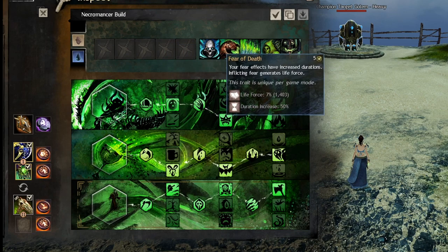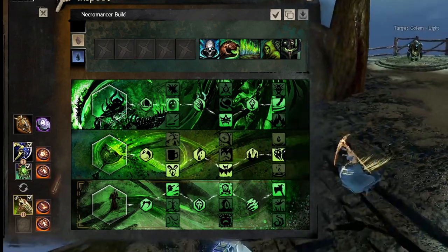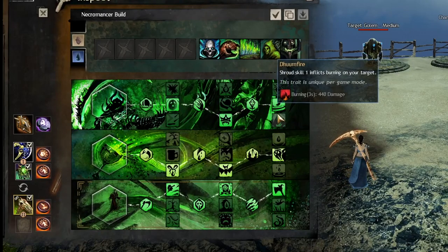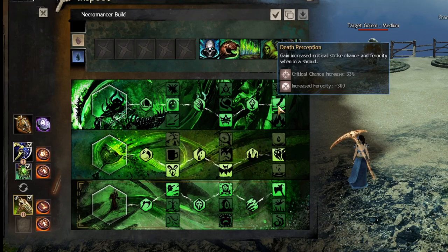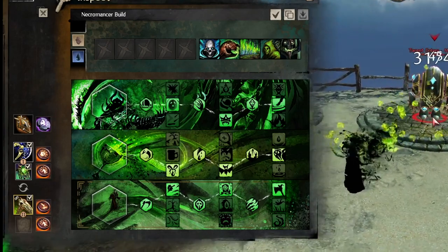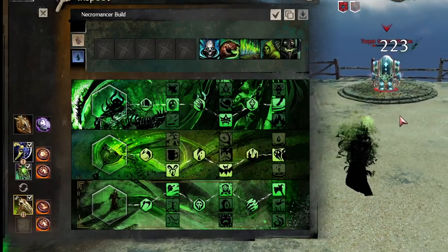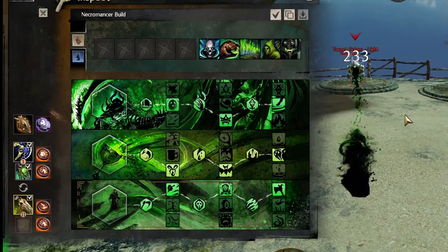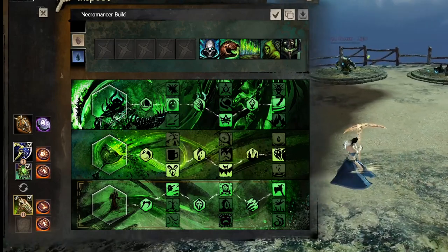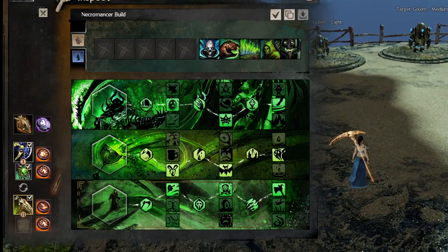That is the condi necromancer. The next build is a power-oriented version of core necromancer. It's a similar idea — staff for ranged pressure and utility, fear traits — but instead of Doomfire you take Death Perception, which gives crit chance and ferocity while in shroud. You can do quite a bit of damage with power while in shroud — the Life Blast instead of burn will just crit pretty hard: 2.6k on a normal target, 3k on a light target. Since you're so tanky in shroud it's harder to counter-play, which is the whole point of core necromancer.